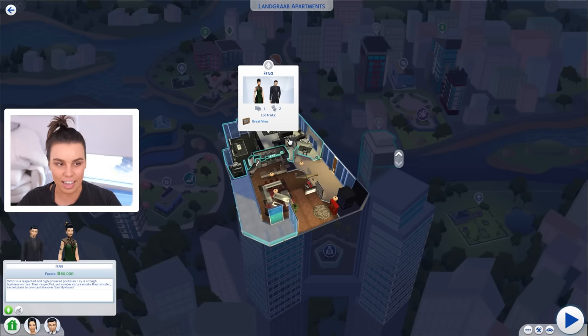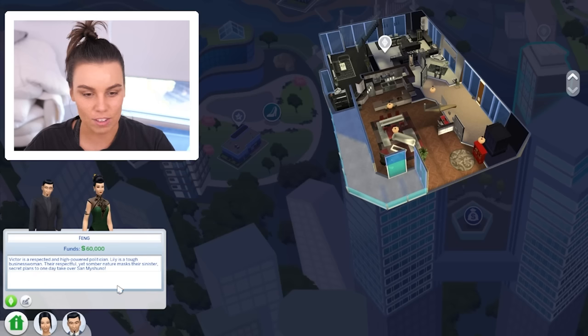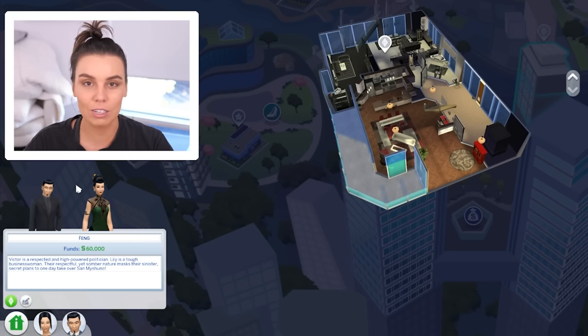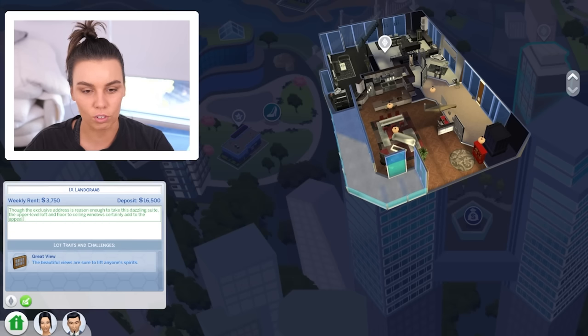I thought today I would like to renovate the Feng household. This is an existing household when you get The Sims 4 City Living. It's a very modern, monochromatic apartment. It says: Victor is a respected and high-powered politician. Lily is a tough businesswoman. Their respectful yet somber nature masks their sinister secret plans to one day take over San Myshuno. I didn't actually know that about the Fengs — I didn't know they were kind of evil. What does that mean, their secret plans to take over San Myshuno? I guess rule it.